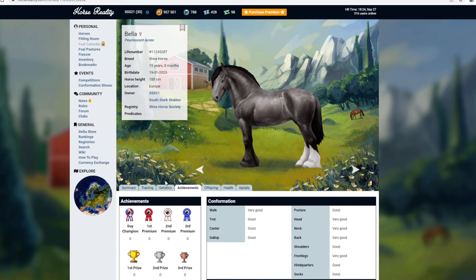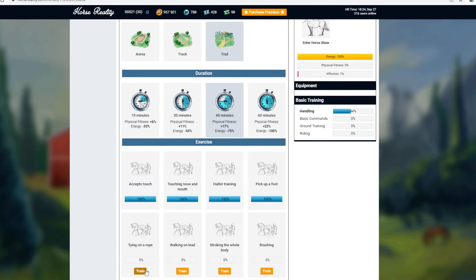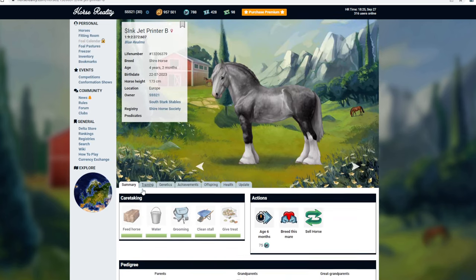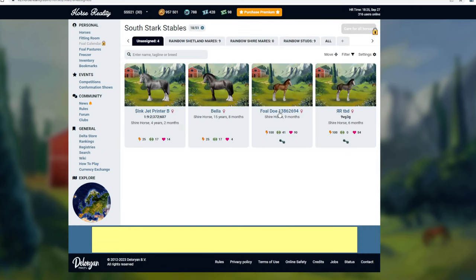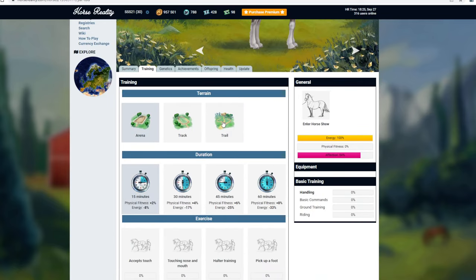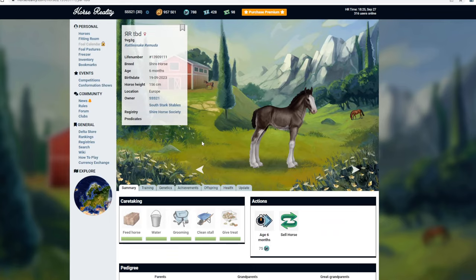I'm not calling it Bella. Please could I have in the comment section below some names for my new Shires? I need Shire names basically. We should maybe have a theme for the mares. I'm definitely not calling her Bella because that's really lame. We are going to breed these guys today if we can. I only have two adult mares right now - both of them greys. A new name for this one too because inkjetprinter is a terrible name for a horse. Please something else. Horse Reality is a horse game that uses proper genetics, so for people who aren't particularly academic like myself, it's really hard to understand.